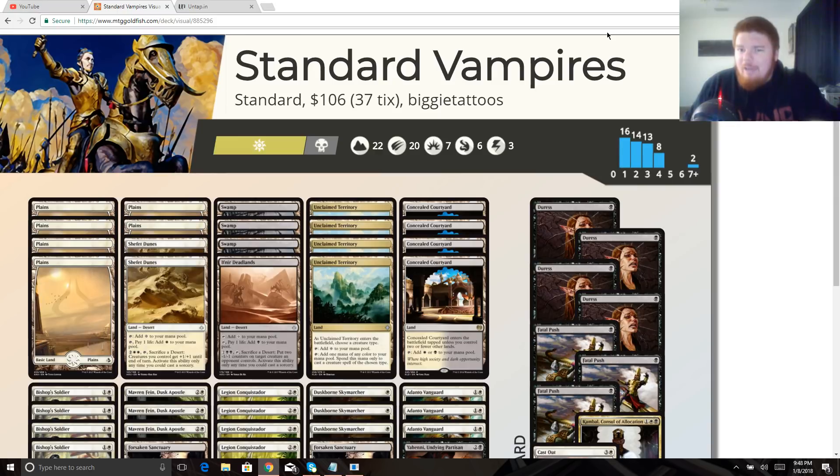I know the mono-white aggro deck was very vampire-based but not a hundred percent a vampire deck, and there are some token builds in Abzan, black-white, and even Esper. However, I think vampires as a pure synergistic tribal deck can be very good in Standard. The deck costs about $106 and 37 tickets on MTGO, so it's a pretty affordable budget deck tech. It's almost mono-white except for a couple of black splashes in the main deck and some black sideboard cards.